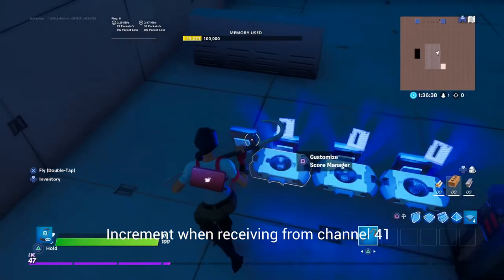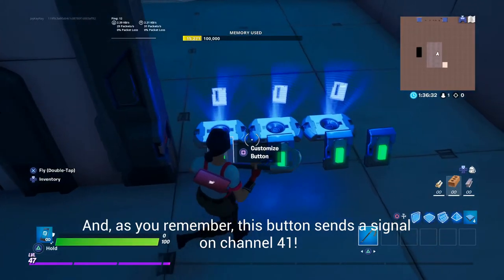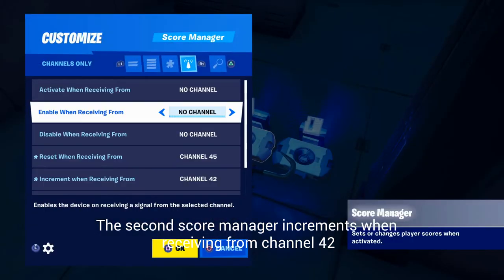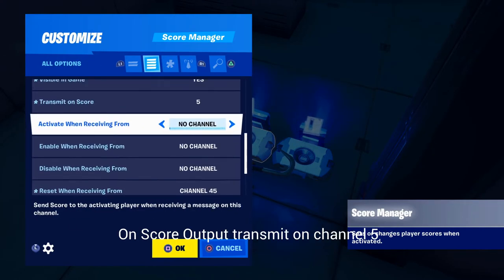Increment when receiving from channel 41, and as you remember this button sends a signal on channel 41. The second score manager increments when receiving from channel 42, and on score output transmit on channel 5.